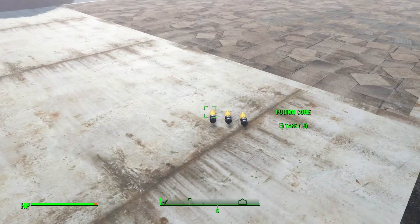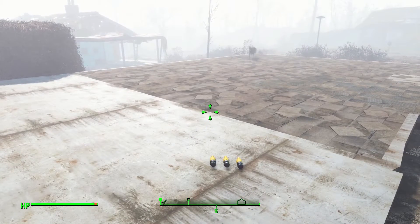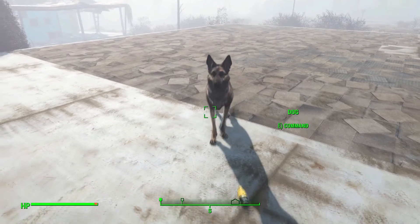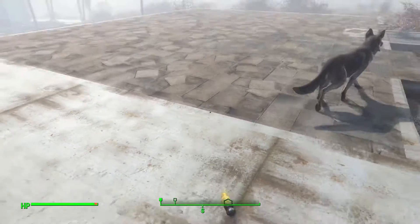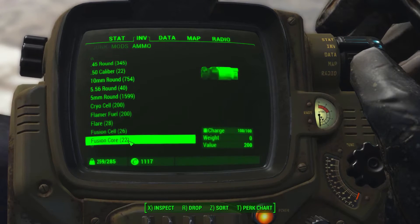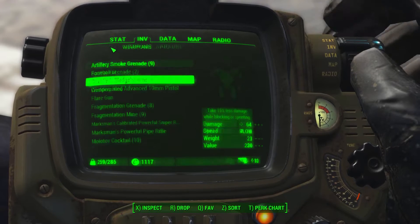Once he gets over there, back up and tell him to come pick up that item. Right when he goes to pick up the item, you want to pick it up yourself. He'll come over and drop that fusion core, and I'll go ahead and pick it up. You can see I have 22 of them now. I'll go ahead and demonstrate here with a gun.